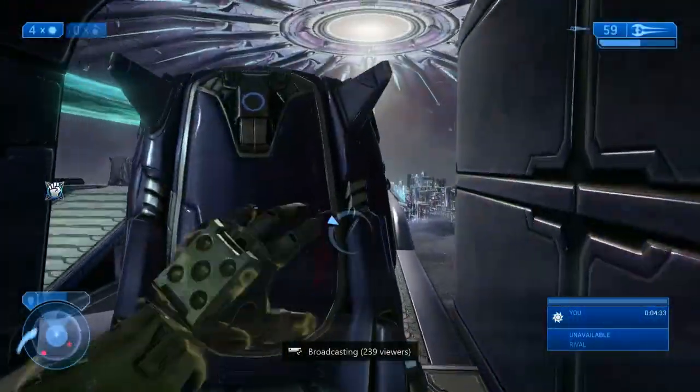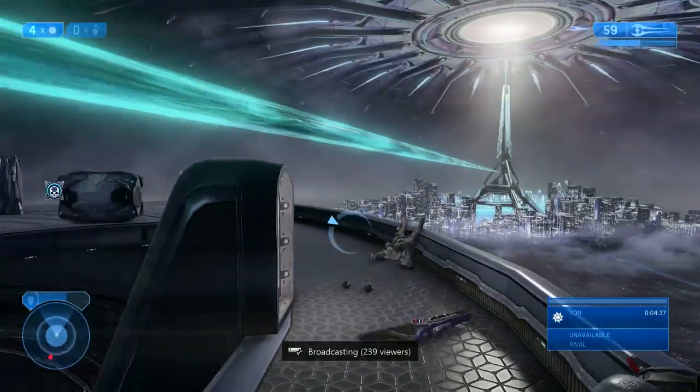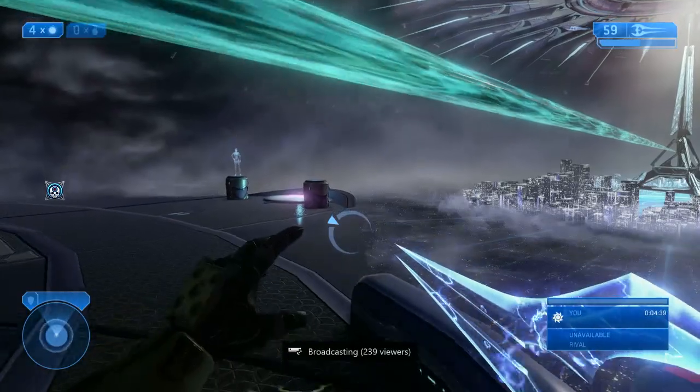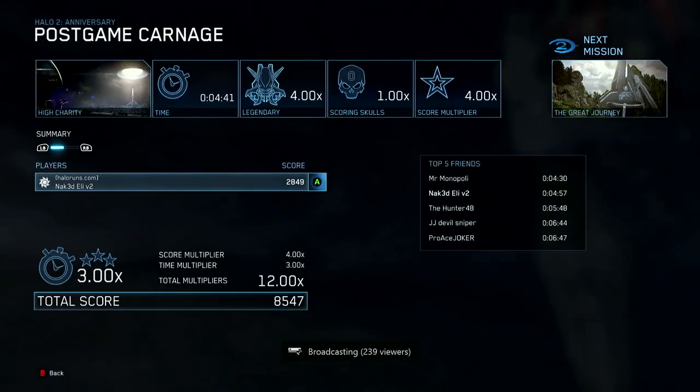Here we're going to run towards whatever side the flood are on — it's 50-50 whether they're left or right. Then we're going to want to look to snipe the beam rifle jackal; you can also snipe him much earlier if you're more comfortable with that. Once you get off this platform here, that's the end of the mission. There's also a strat to run along the top of that green thing if you turn around and jump up on the box, but it's riskier in MCC, so I just recommend the route I showed you.